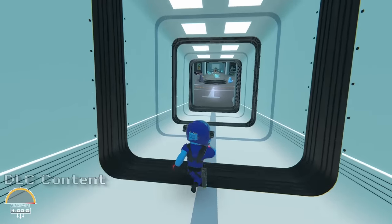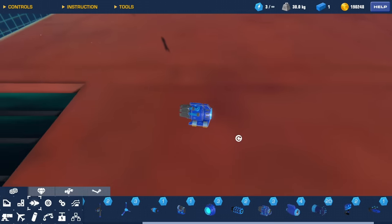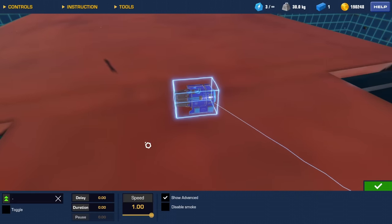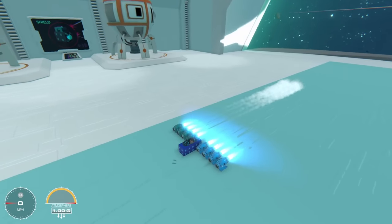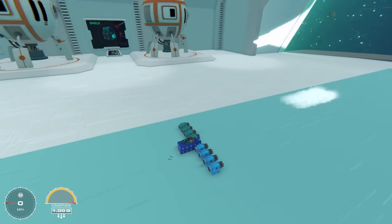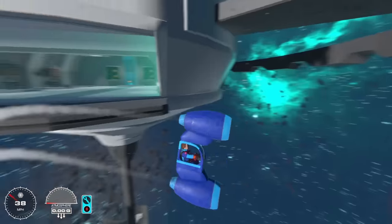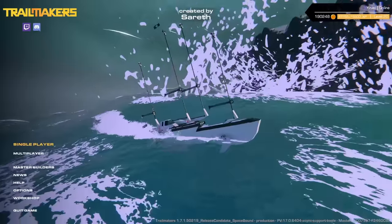There are now 36 colors in total, including more tones of gray, a wider range of greens and blues, and even a light pink. In the config tab for jets and thrusters, it is now possible to disable smoke trails. It is also worth noting that propellers and helicopter blades will not work in space, but all jets and thrusters will, including the gimbal jet.